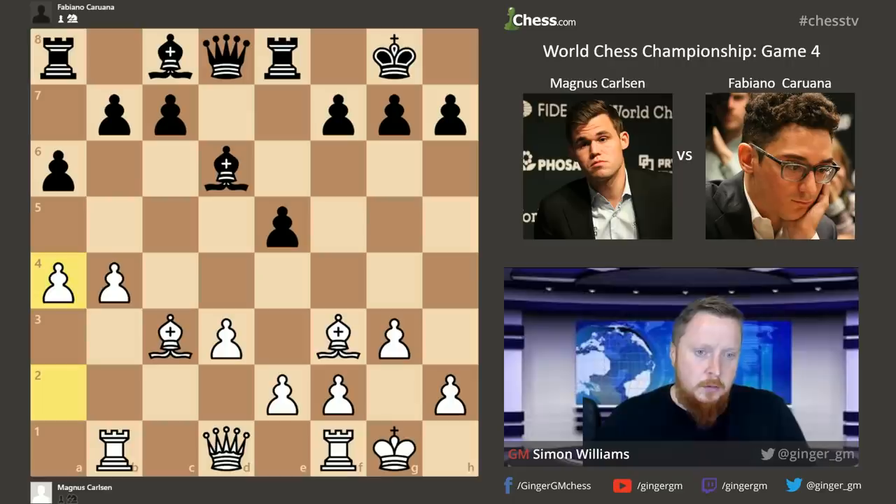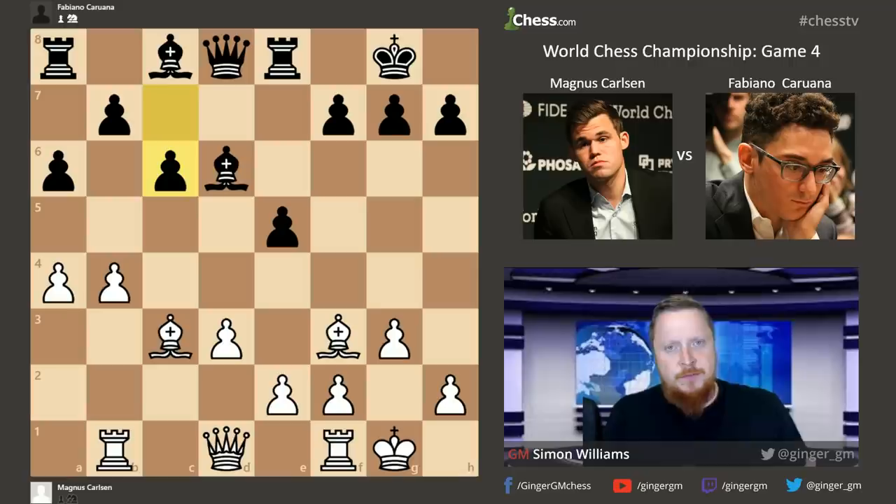Fabiano decides to swap that knight off, and now plays A6 to try to hold up the advance of the pawns. A4 with a minority attack, B5, and Pawn to C6. Here we have the first critical moment of the game. I think Magnus would have been quite happy with his position — he had a very long think now, half an hour, the longest think of the game.